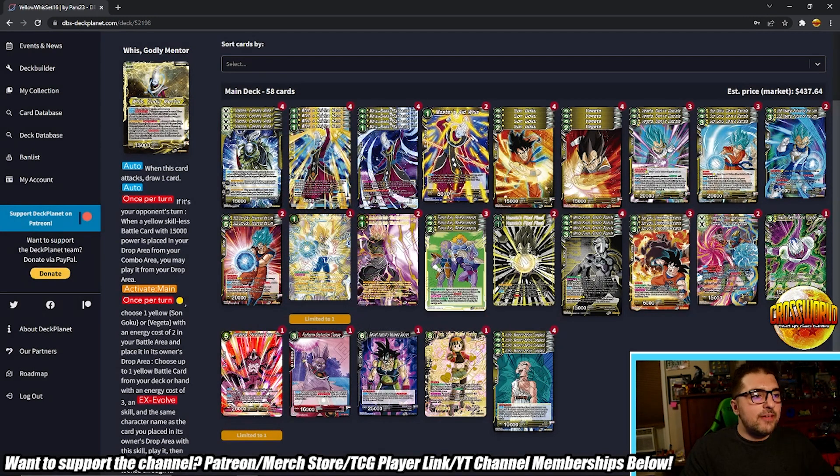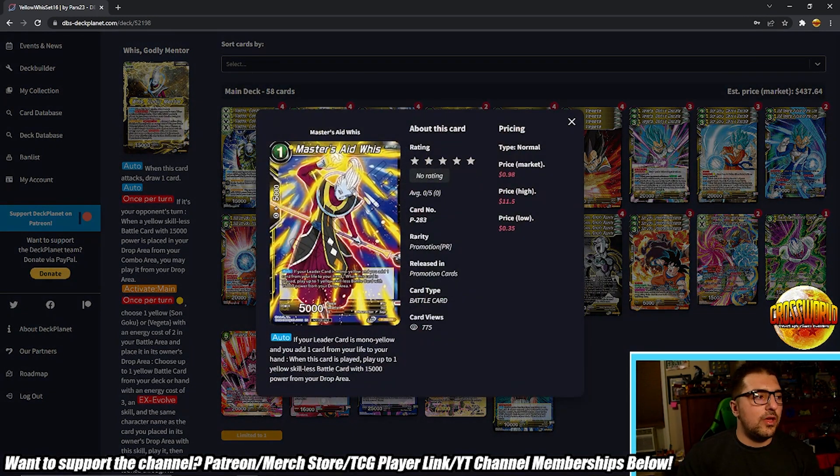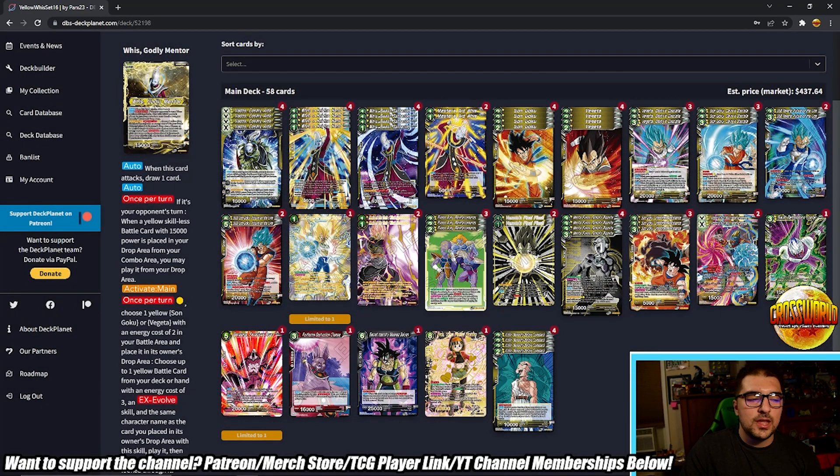Master's Aid Whis — auto for mono yellow: add one card from life to hand. When this card's played, play up to one yellow skillless battle card with 15k power from your drop. This is super good because it's a proactive way to play your skillless cards from the drop, which the deck didn't really have before. That little bit of self-awaken is also helpful because being at five life is the sweet spot for Freeze Army Reinforcements, and being at four turns on your super combos. That's why I only have two slotted — I don't know if I'd play more than two.